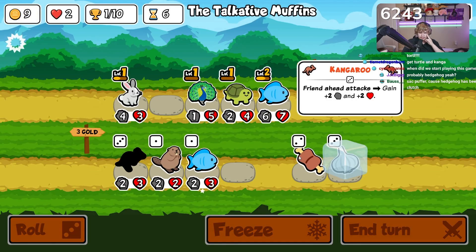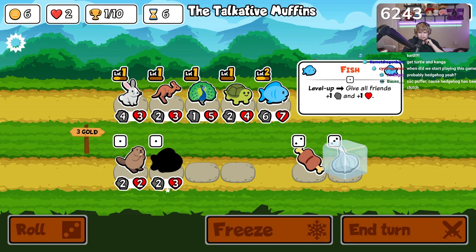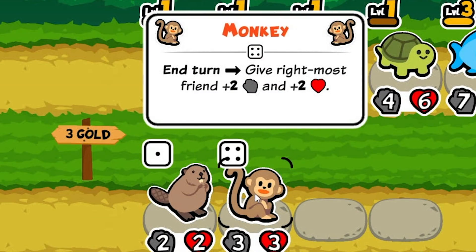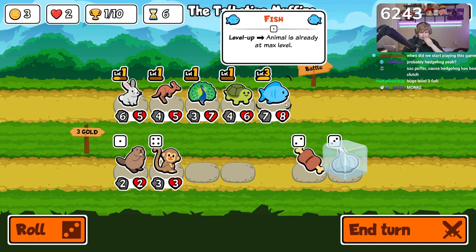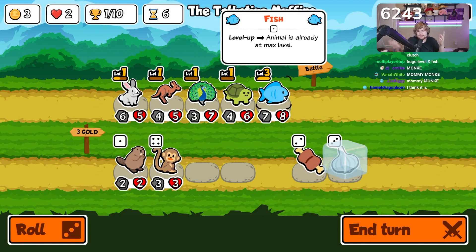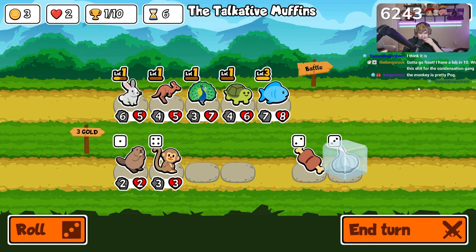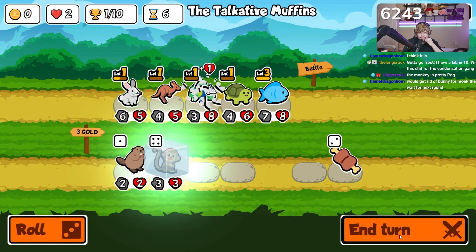Sometimes the servers lag at peak playtime when NorthernLion's on. We buy the fishy. Oh mommy — is the monkey too much though with the bunny? That's my question, because we're definitely selling the fish. The fish is a seven-eight body which is nice, but I definitely think we want garlic armor on the peacock. I think we freeze the monkey.